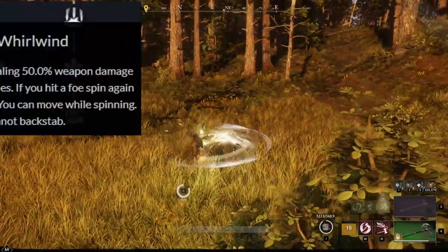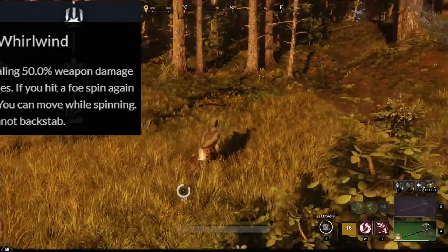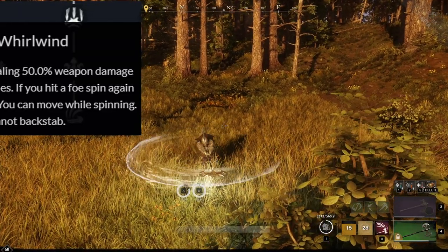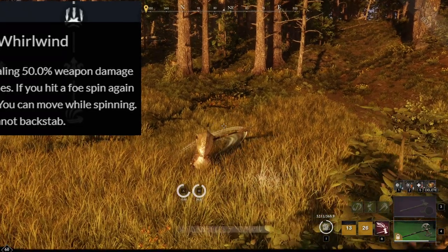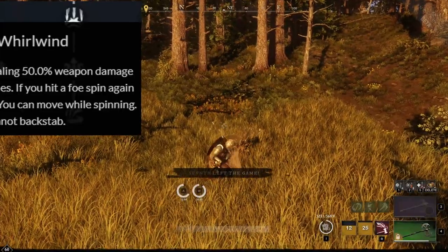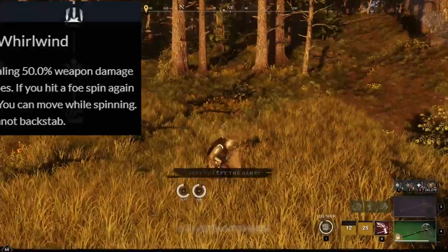The next ability is Whirlwind, a spinning attack that deals 50% weapon damage four times. Different from Maelstrom, you can move while using this and you can also increase the hits to up to seven. This is primarily a decent mob farming ability. Maybe it can have uses in scenarios like war as well, but the third ability is usually highly preferred over it, and that is Gravity Well.